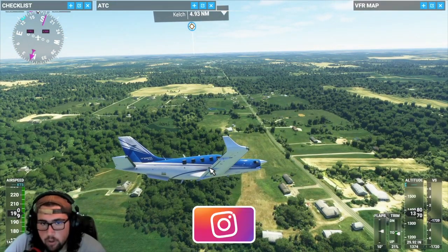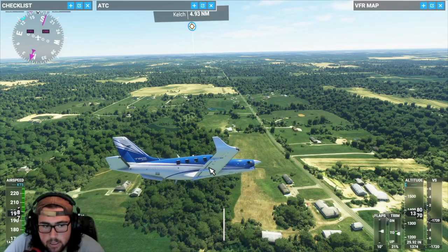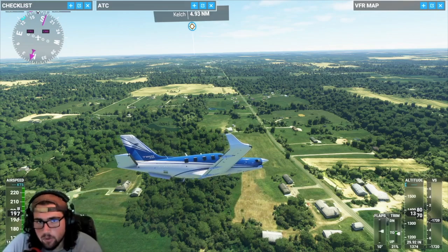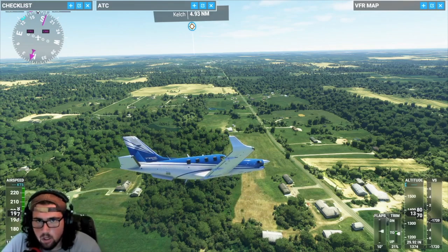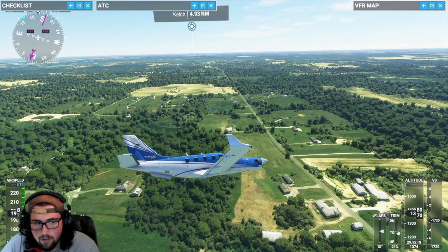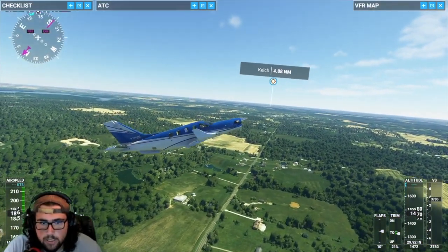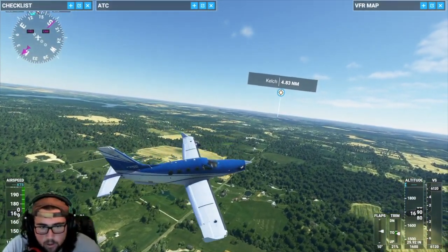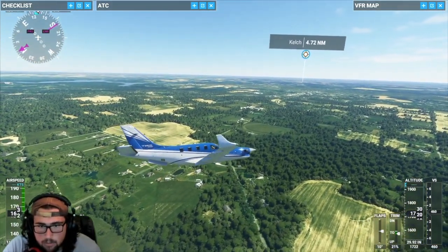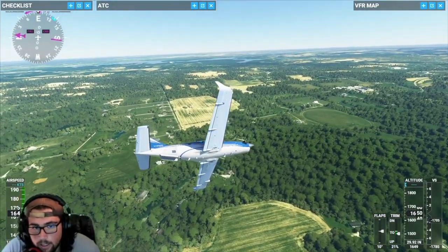Once again, even though your plane is stopped, the throttle and your airspeed can still change. There have been a couple of times where I've active paused and for some reason the throttle's gone all the way down and I've just dropped out of the sky. So you want to make sure you have enough airspeed when you're coming out of active pause. That's how active pause works — I would definitely suggest using it.